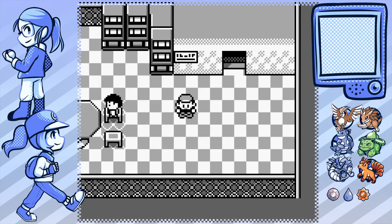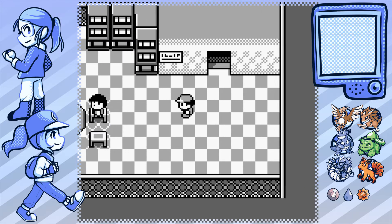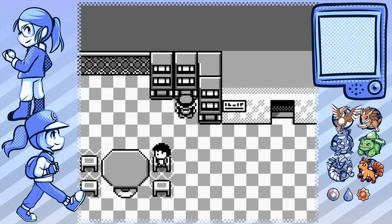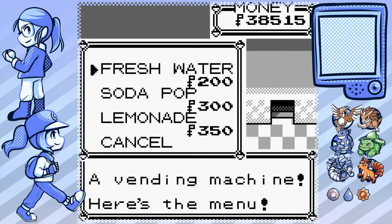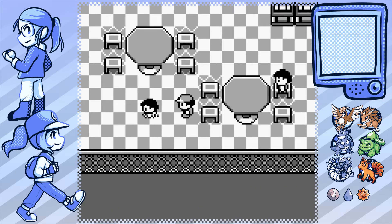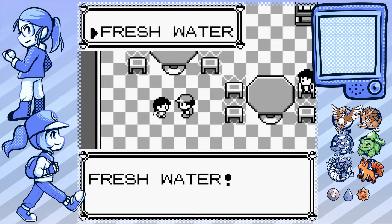Welcome back to Pokemon Blue! Last time we reached Celadon City, gambled a little, and bought a lot of stuff in the department store. We're at the roof right now. We didn't have room to buy water for the little girl here - she wants water. We'll buy two: one for her and one for the security guards. Fresh water - yay! Blue received TM13, which contains Ice Beam. It can freeze the target sometimes.